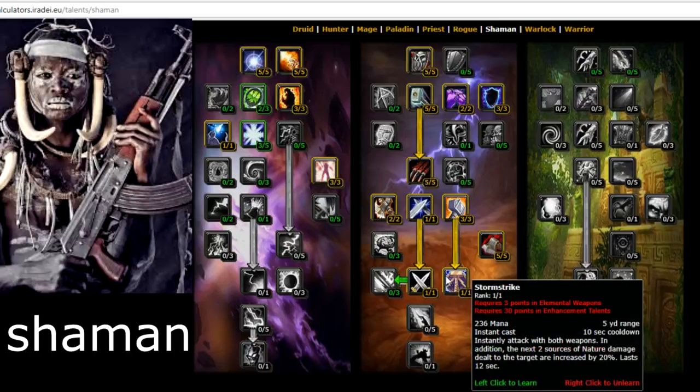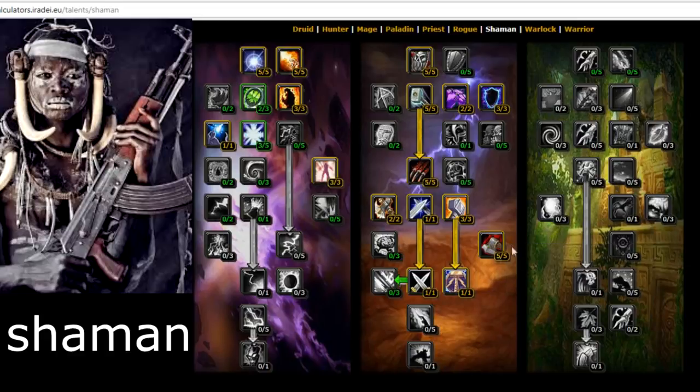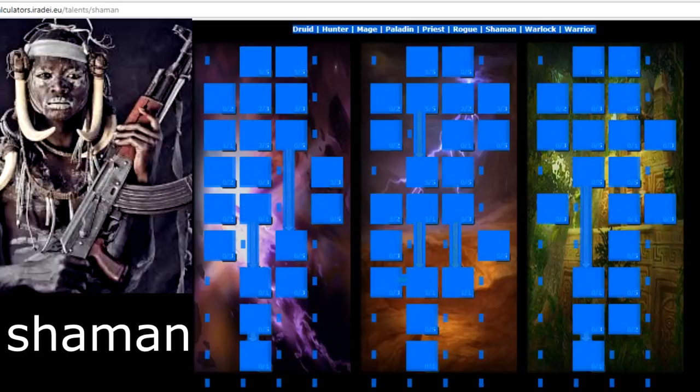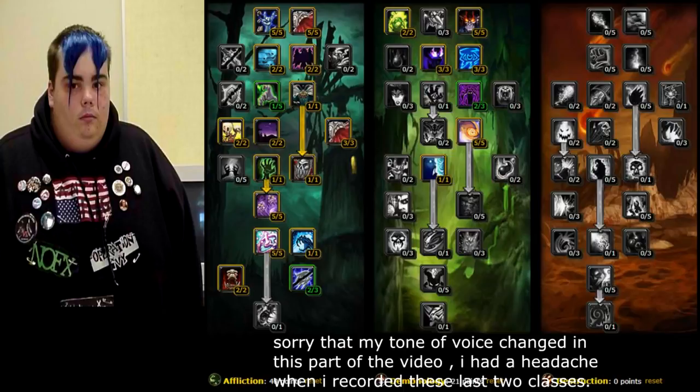Stormstrike — instantly attack with both weapons, so make sure you get Dual Wield for this. In addition, the next two sources of nature damage dealt to the target are increased by 20%. Weapon Mastery increases the damage you deal with all weapons by 10%. Enhancement is so good in TBC — go Enhancement.